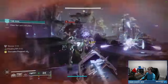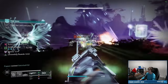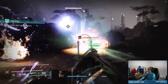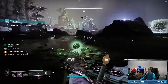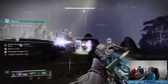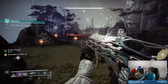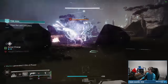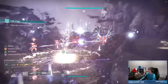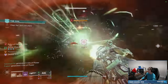We have Devour and we're in our Healing Rift, so I think we're in a pretty good spot. Let's get a Disorienting GL on that Wyvern so it'll stop pinging us. Kill the enemies to proc Devour, then our Chaos Accelerant Grenade. I still don't understand why I'm not generating Threadlings when I throw the Tangle. Maybe it only works when you throw it if you're on a Strand subclass — that would be kind of weird. Destiny is a weird game. I feel like if I'd stuck with Feed the Void I might have survived that moment.